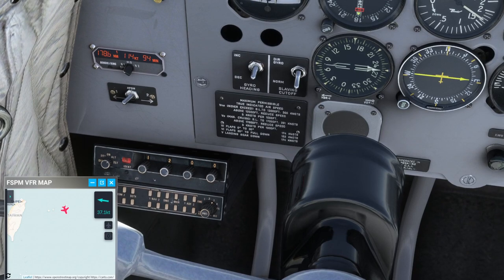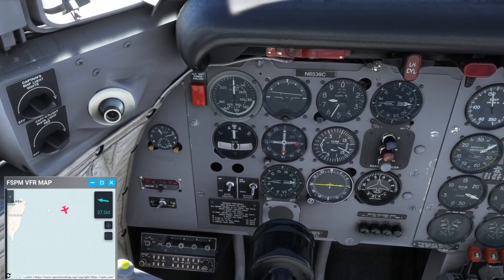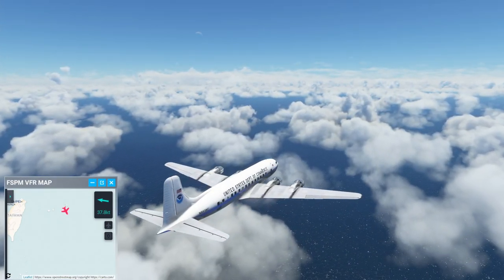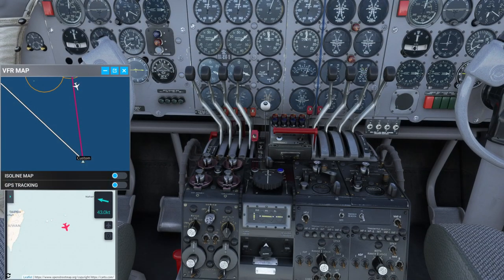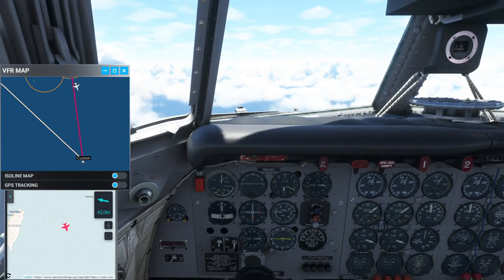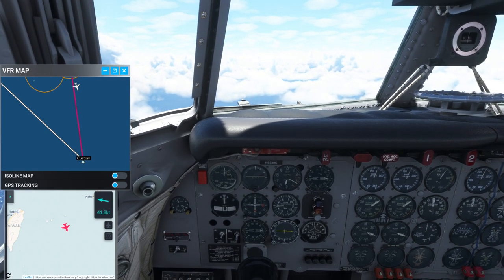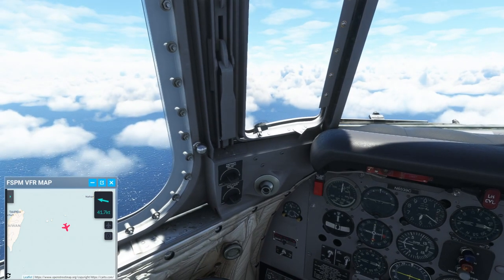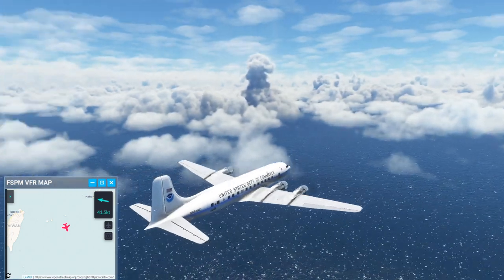Never exceed speed is 300 knots so we've got some room. Not too horrible yet. I've set the autopilot to hold about 5,000 feet. Our current heading is compensating for the wind a bit but should take us all the way out there. Currently seeing about 41 knots of wind but we've got a trip ahead of us to get to the heart of this storm.